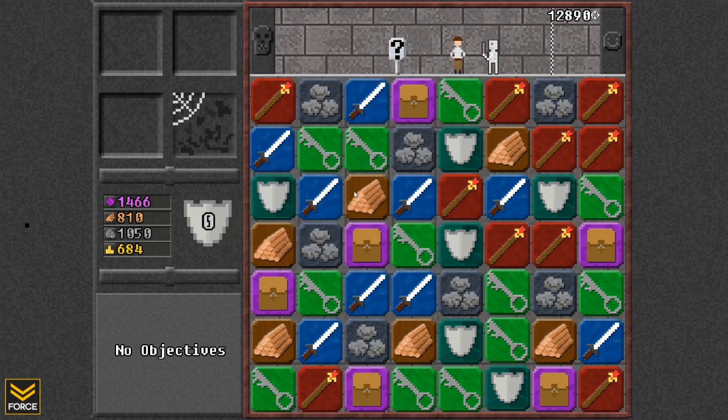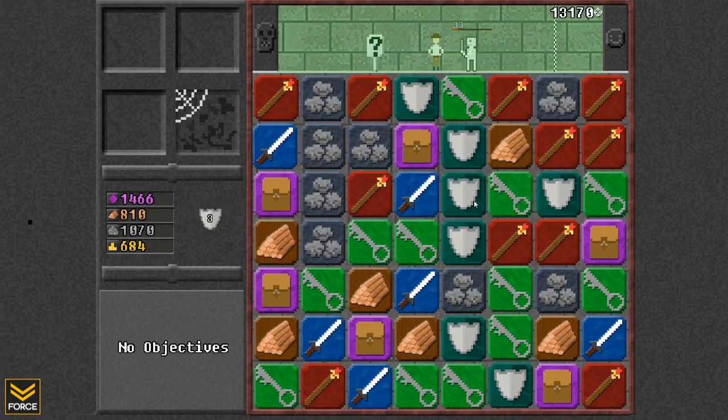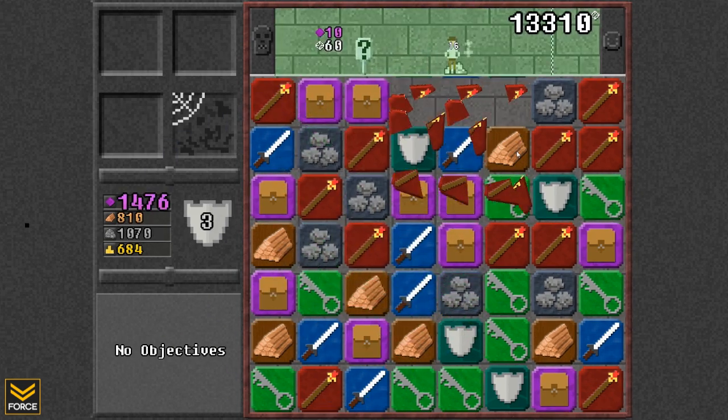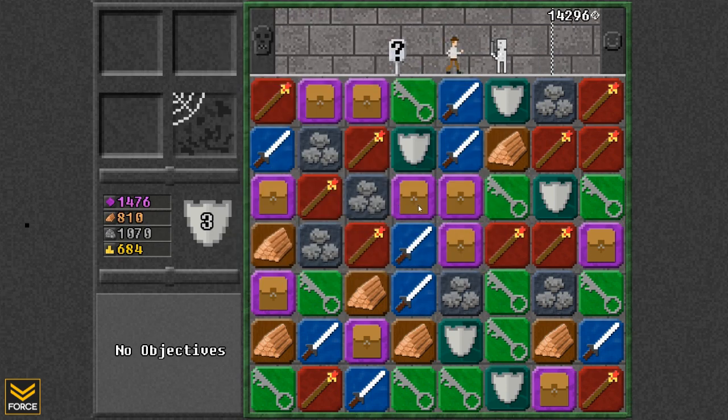I don't know that I even have any shields to match, but there we go — got some shields to match right there. Matching wood and stone is used to repair and upgrade your castle, which we'll take a look at in a moment. You can also get gold by completing objectives, and experience by killing monsters.